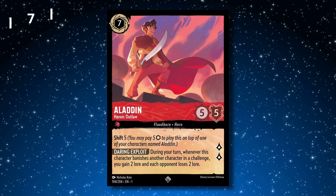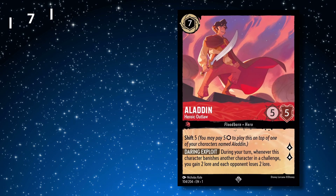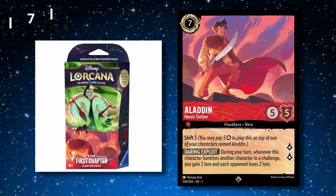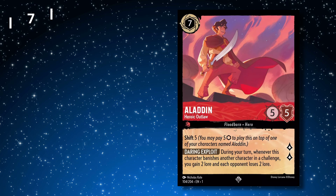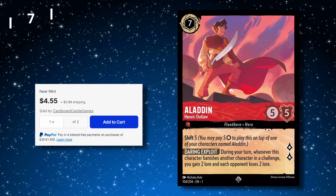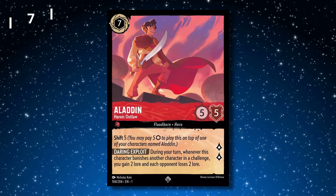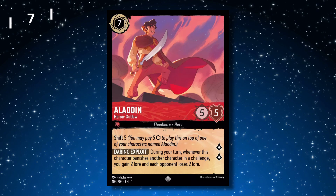Contrast that with our number 7 card, Aladdin Heroic Outlaw, which is in the vast majority of ruby decks. This card comes in at super rare, but does come in the ruby emerald starter deck. It is currently going for about $6, and no shock that this is on the top 10 as it's a great card and is one of the cheaper top end cards in ruby compared to Be Prepared or Maleficent Monstrous Dragon.